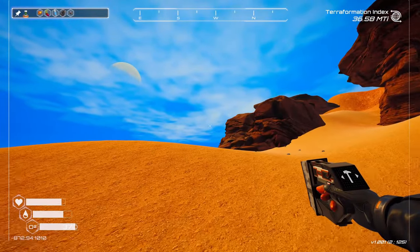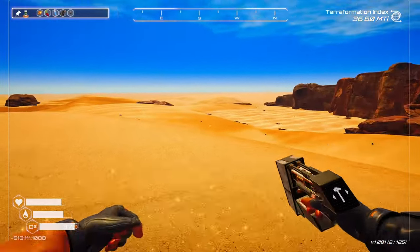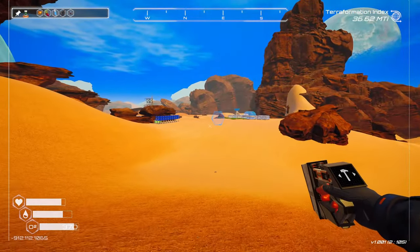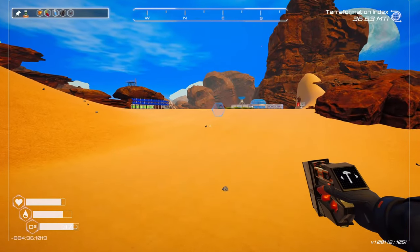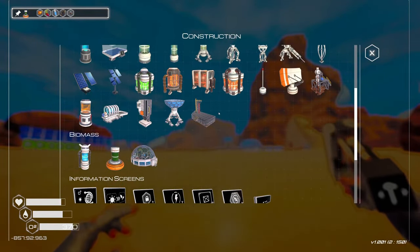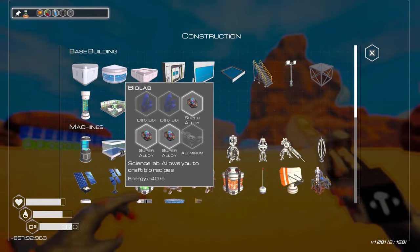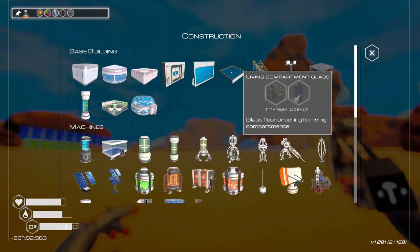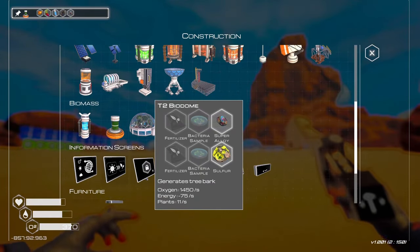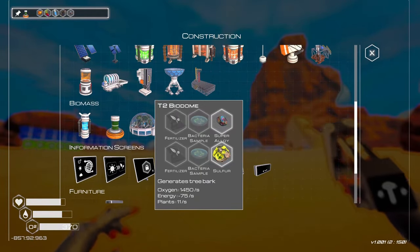Maybe over here? It's going to be a temporary location anyway. No, there's no water. Well, I don't know what to do now. What else can we build? We've already built everything we can, except for the stuff we can't — like this. We need bacteria. In order for that, we need algae. Damn it.